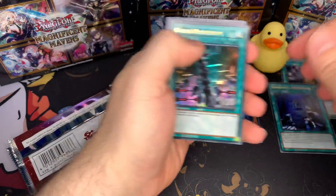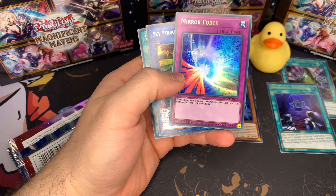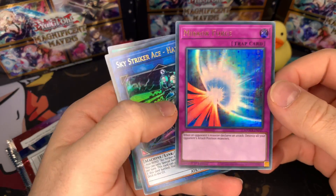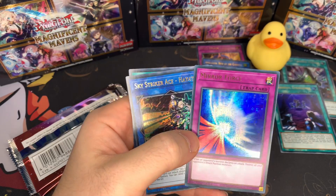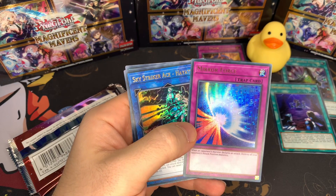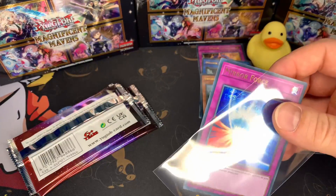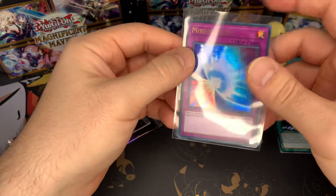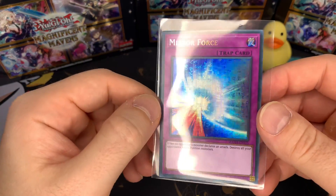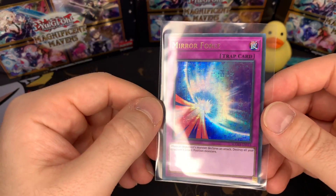Sword Soul Moje. Oh, there it is — we finally pulled it! A Mirror Force! I was getting super nervous. Ultra fairer rare, Mirror Force. Look at that, that's beautiful.